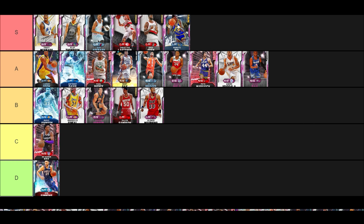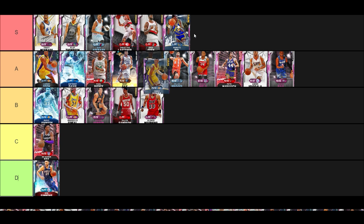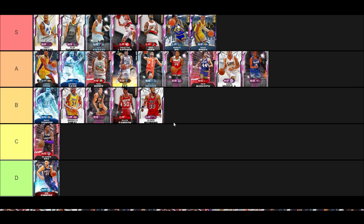Amethyst Isaac Bonga — like I said earlier, he's better than Pink Diamond Magic. He's basically Magic with a 93 ball, Limitless range, a better dribble package, and is elite on defense. That's where we're going with that card.